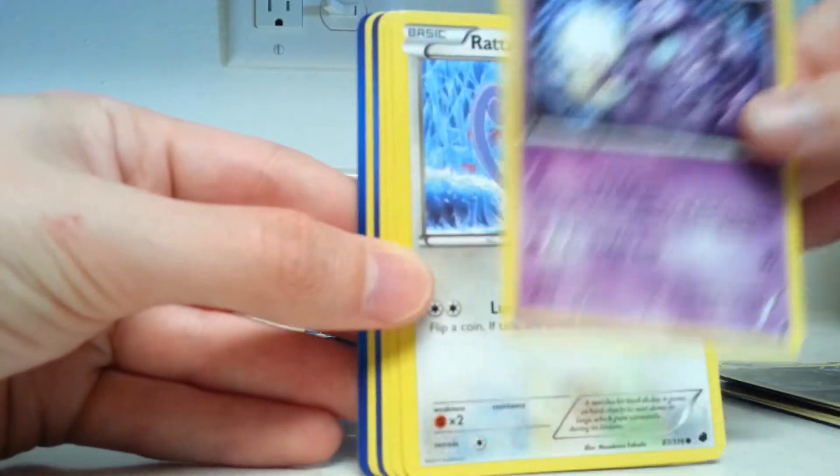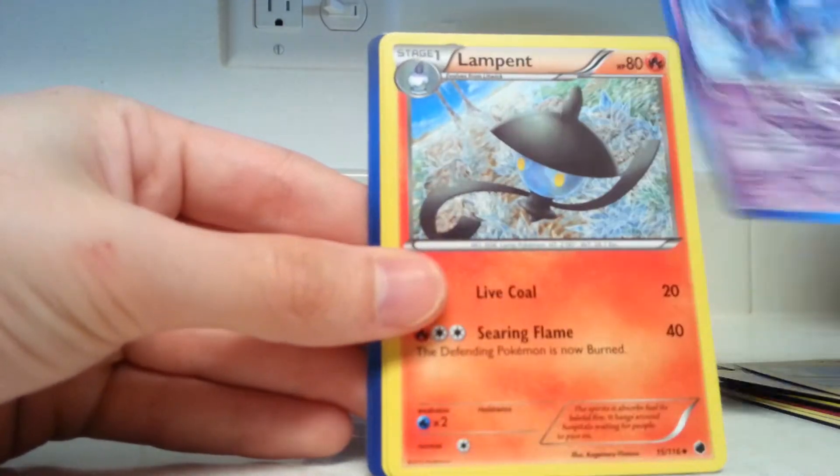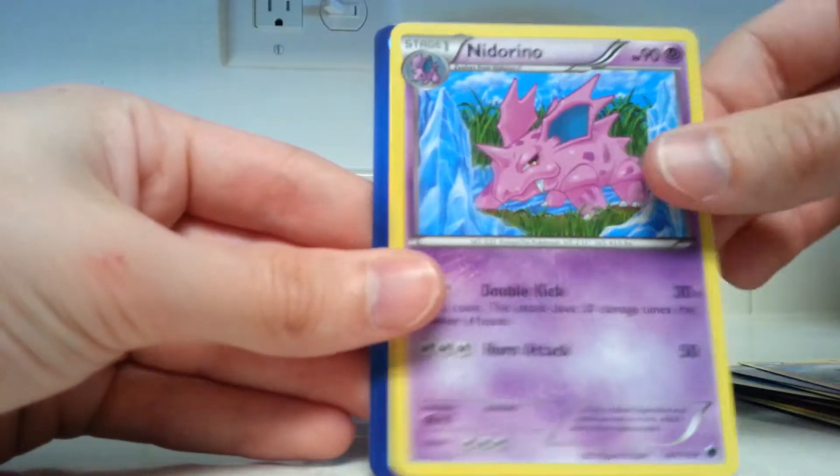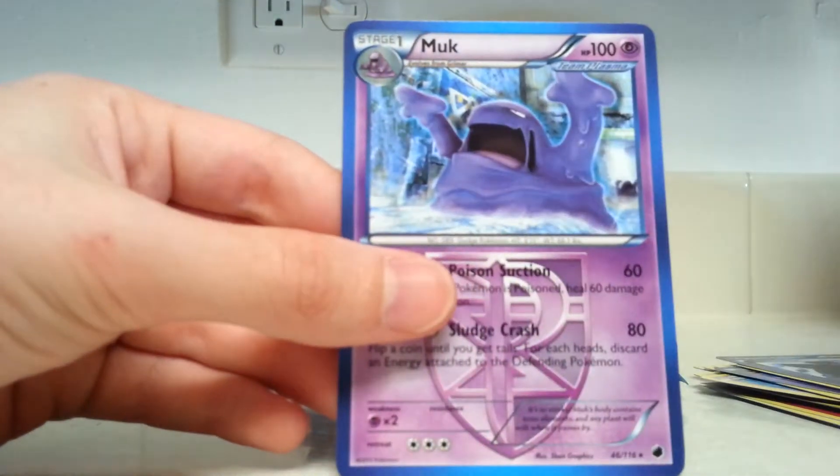Dino, Grimer, Rotom, Ponyard, Chinchou, Espeon, Lampent, Nidorino, Shadow Triad, Reverse Holo, and our rare is Muck.